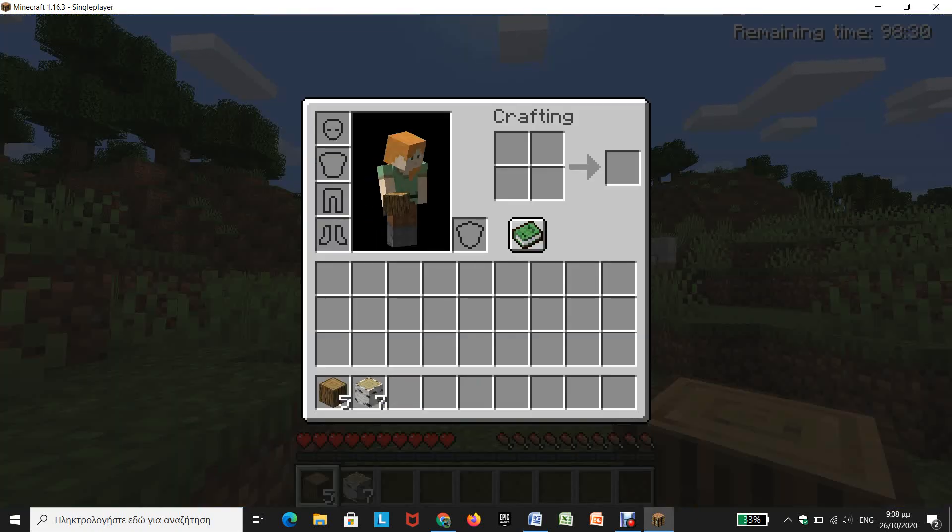Let's go to inventory — this is our inventory. You might have seen that this bar down here has nine squares, where my items that I can pick up almost instantly are. This is my whole inventory, which is — if you take into consideration the hotbar — four rows.